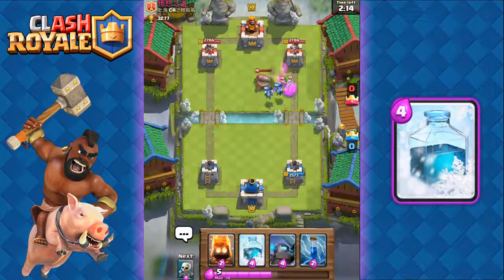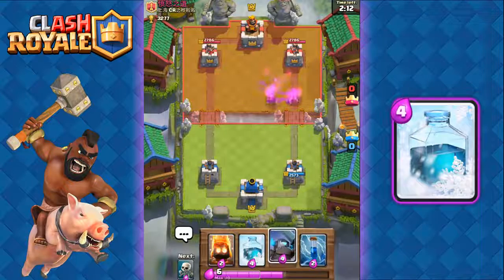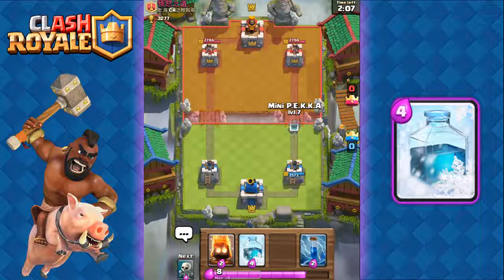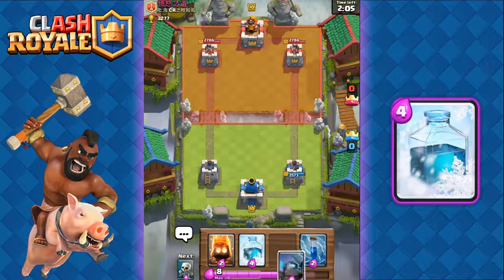We're gonna use the Hog Rider to distract the princess and have our minions walk towards it and take it out. Nice — as you can see, we took out the princess and the cannon by using the Hog Rider to distract the princess.